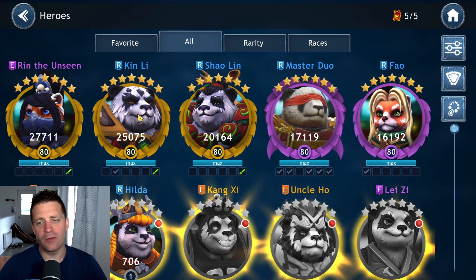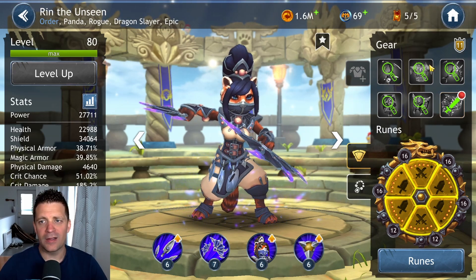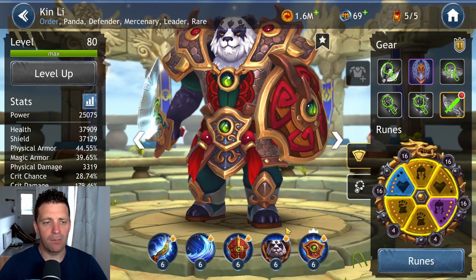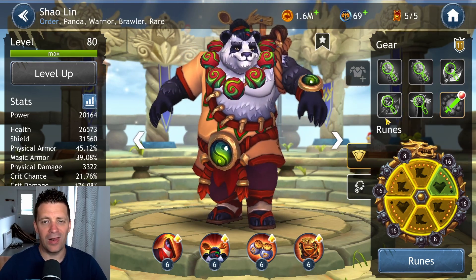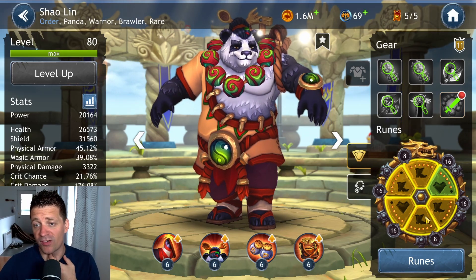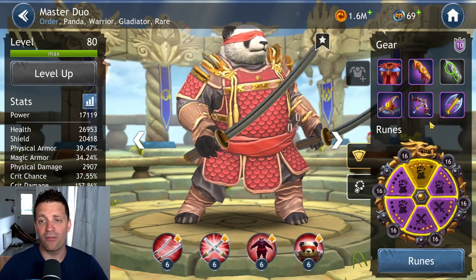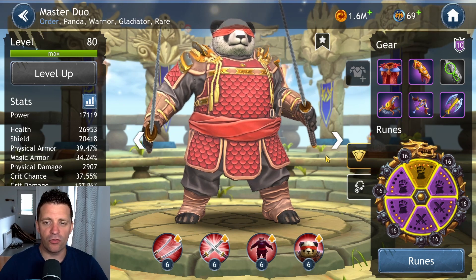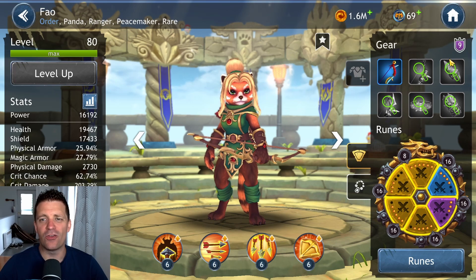For the build, we have Rin at Gear Elephant with decent runes — pretty good runes. Then we have Kinley at Gear 11 plus one with decent runes. Shaolin is Gear 11 but the runes aren't done — two runes are still level eight. I could get more speed on him. Master Drill is at Gear 10 plus 5 with average, actually below average runes to be honest.